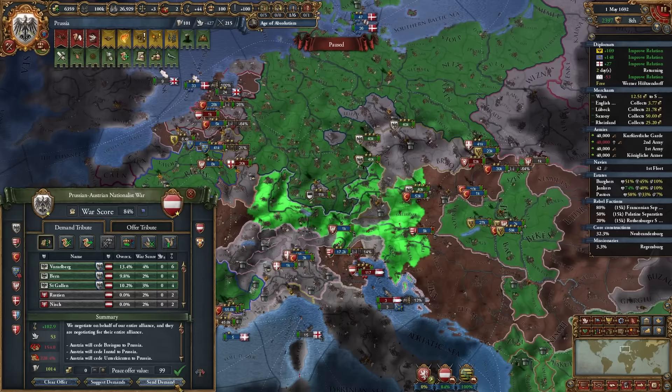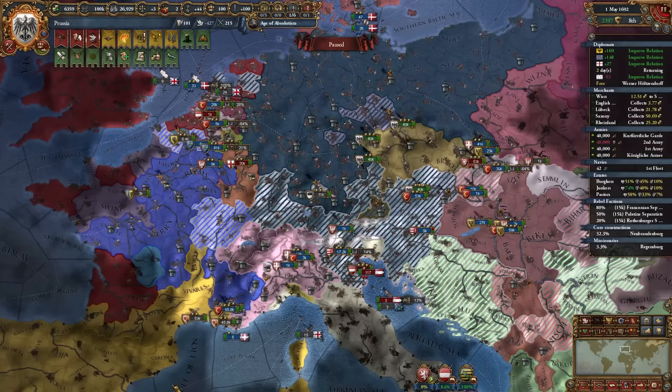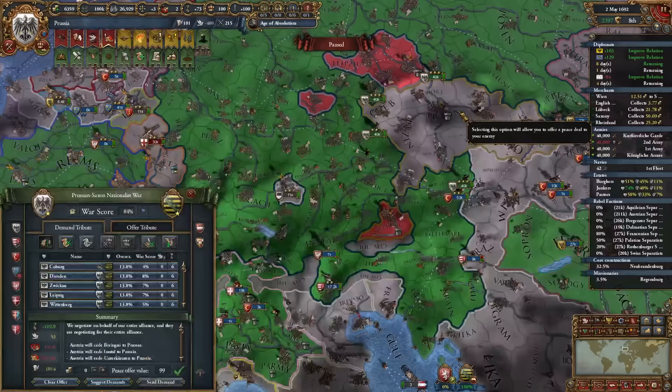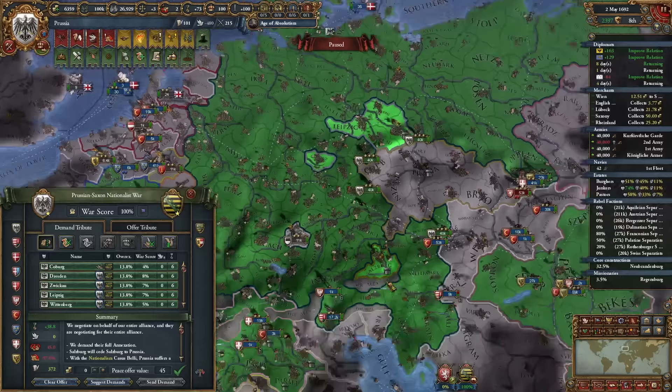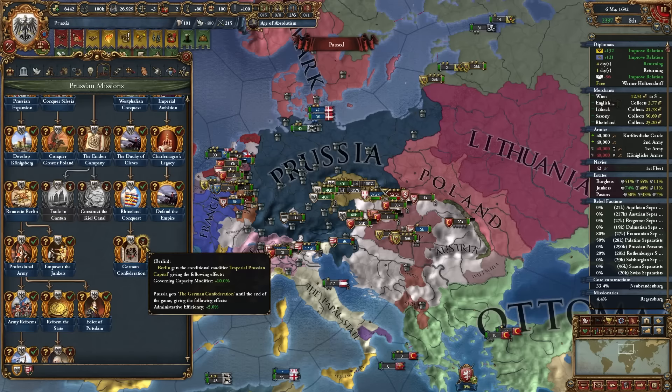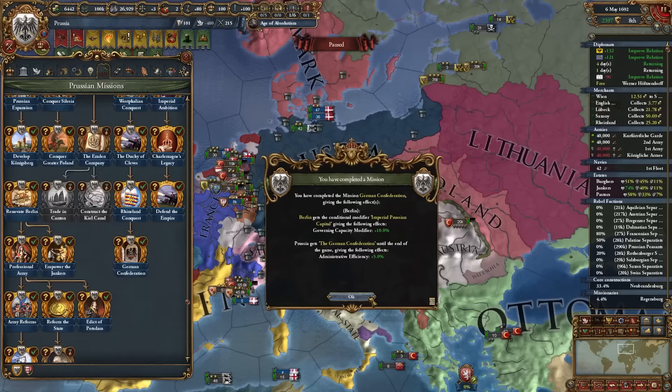Making peace with Saxony now. Over-extension is just a number. I can complete the German Confederation mission — owning at least 100 provinces between north and south Germany gives governing capacity +10% and admin efficiency +5% permanently. But that over-extension at 438% is disgusting — we're about to get rebel-bombed massively.